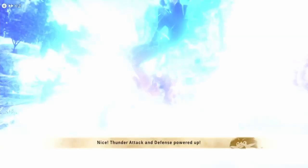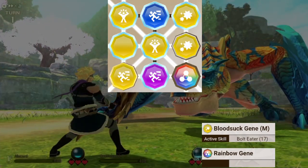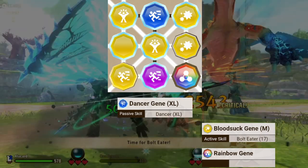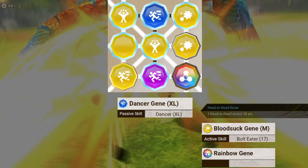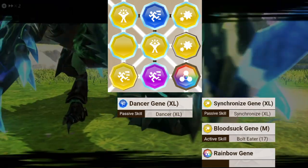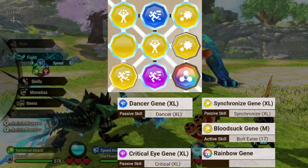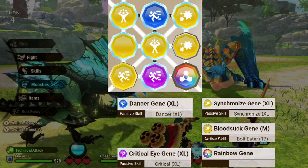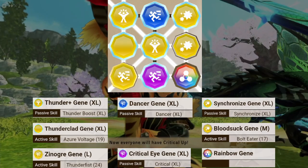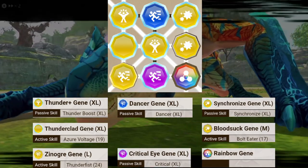Next up, let's make an unkillable Boltreaver Astalos build based around the Bolt Eater skill. You will need the Bloodsuck gene from Kizu. Afterwards, let's find something that can benefit from full HP — I picked the Dancer XL gene, since the monstie will be at full health most of the time. The speed boost from the skill will make it as fast as Kirin, so it will always move first. This is perfect for applying status effects to the enemy. In the line of keeping the monstie at full health, Double Attack is always preferred over head-to-head, so the best passive skill for this case is Synchronized XL. For the damage buff, I picked Critical XL to leverage Boltreaver's natural high critical rate, and of course Thunder Boost XL is a must.